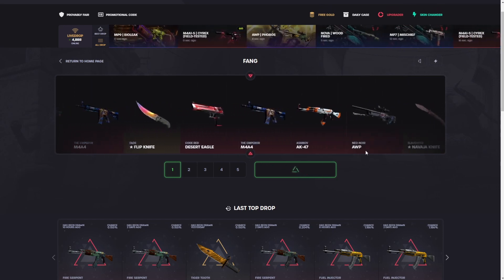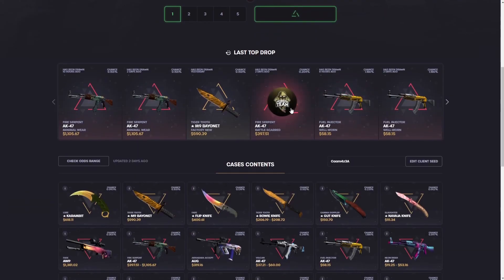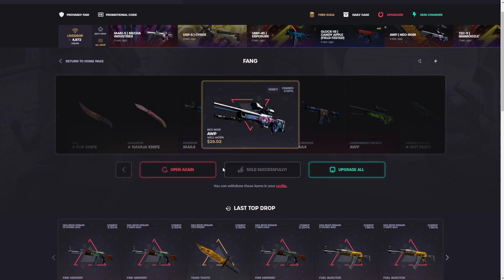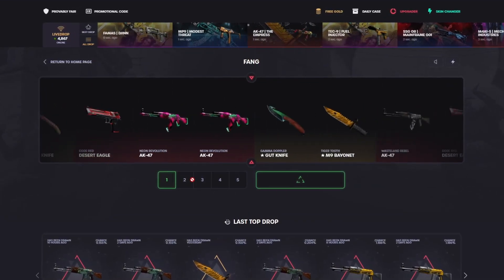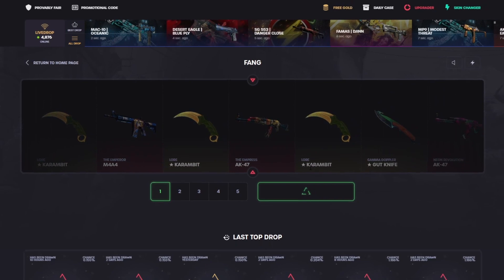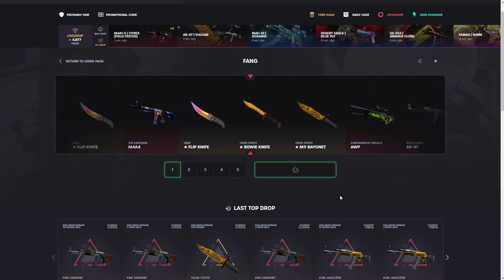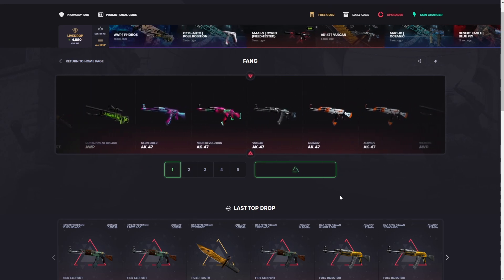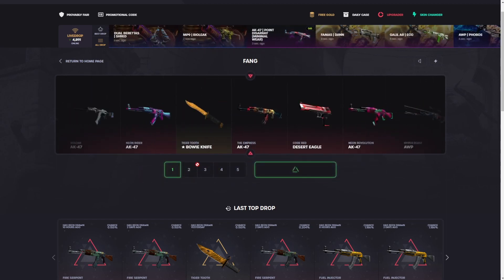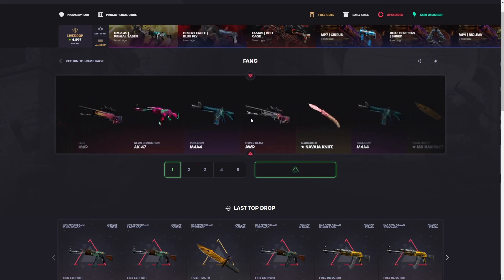If you watch my videos, you know I go to this case in the middle of the video. This case is undefeated — it has randomly dropped me fire serpents, M9s, everything ridiculous: Kramiit lores, OP fades. For $37 bucks, this case is absolutely insane. Come on — ah, that hurts, in between two Kramiit lores. We're gonna sell that back, do another one. Come on. Balkan — should be profit, at least a few bucks. Broke even exactly there.